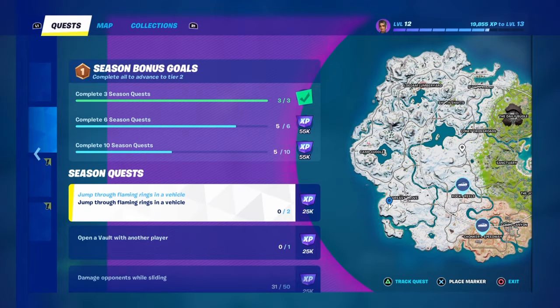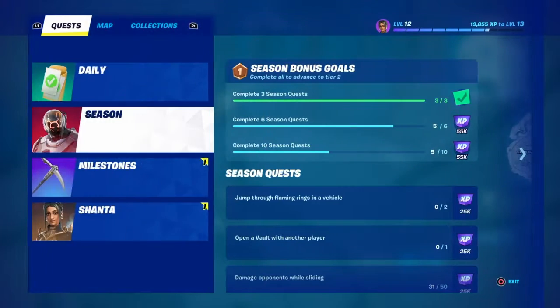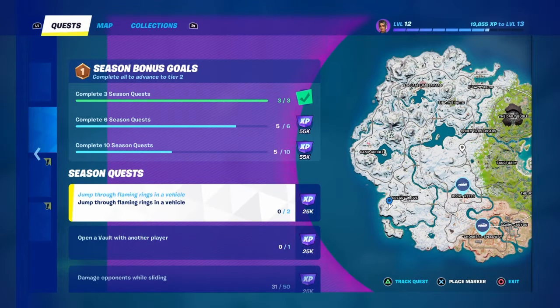What's up everybody, it's your boy good vibes! Today we are going to be doing one of the season quests called 'Jump Through Flaming Rings in a Vehicle.' We need to jump through two flaming rings.